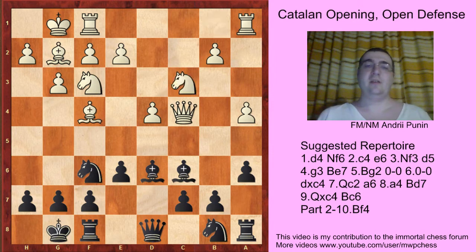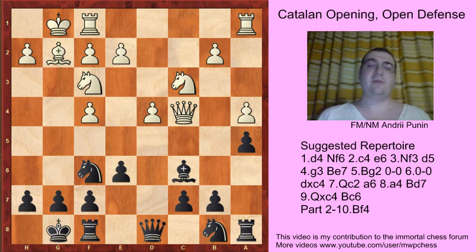If Nc3, we can actually play Bf4, g takes f4. The point of white's play is the g5 file, but really nothing happens here on the file. Here comes our main idea while playing this system — it's the move a5. It's a very important move. We take the control of the b4 square. If white can go something like a5, white is just slightly better.